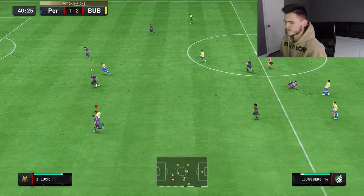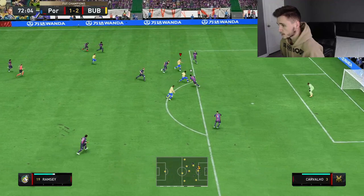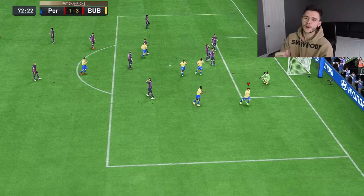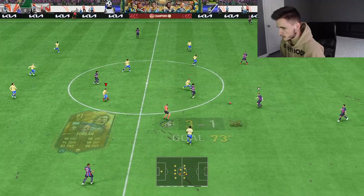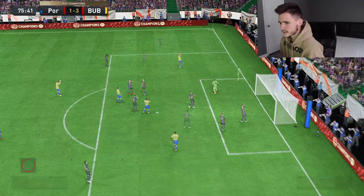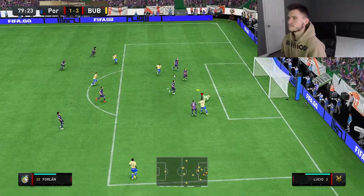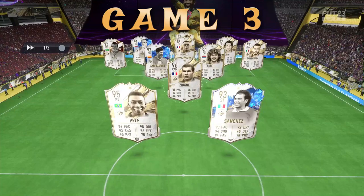Ramsey sees the run of Lundberg — fantastic through ball. Ramsey making a run, played a 1-2, and that's a brilliant goal! Great play by Jacob Ramsey. Ramsey again, good run, weak foot finish. I want to try to get another power shot with Ramsey — hit it! His power shots are insane.